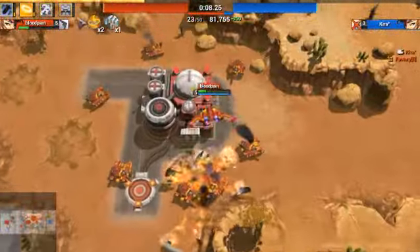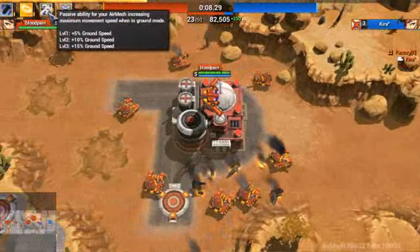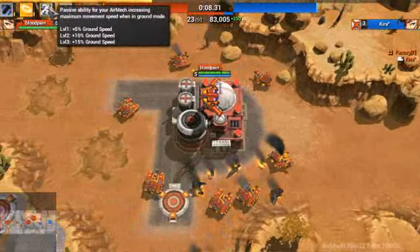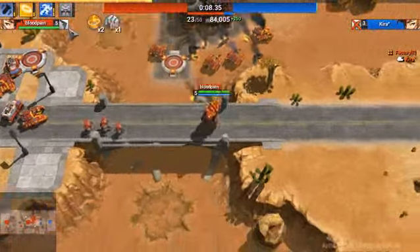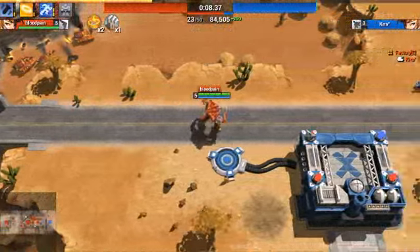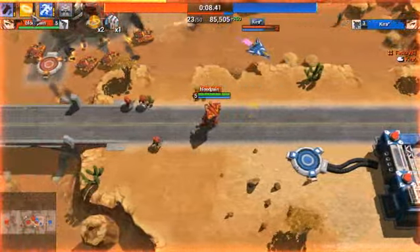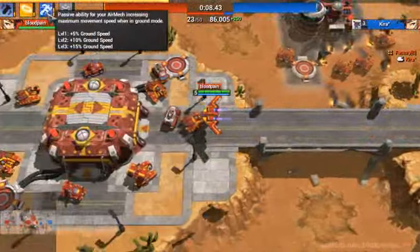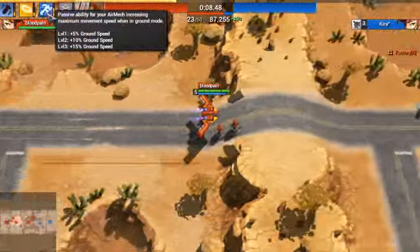The final ability is a passive that increases the maximum movement speed when you're in ground mode. You might not notice it right away, but as you can see I was moving faster than before. It increases speed by 5, 10, and 15%, so it's not that bad — it's decent.